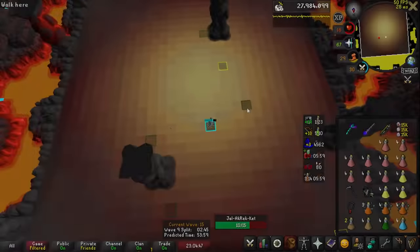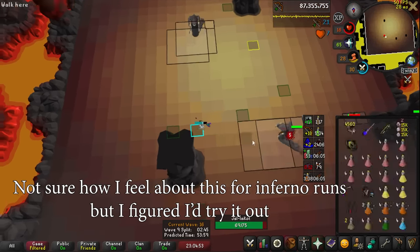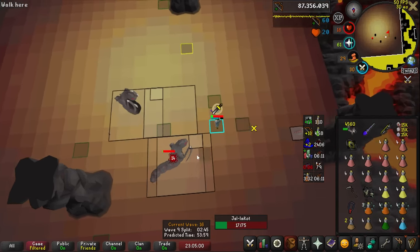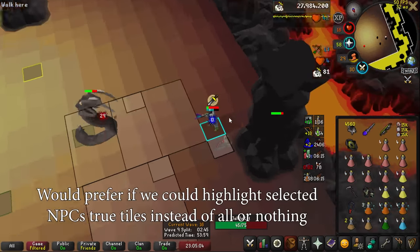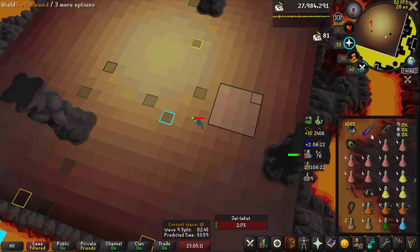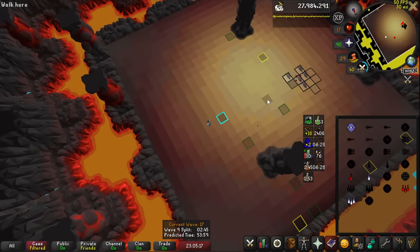Transmitting information smoothly between teammates is very important for raiding in general, and a great addition. Finally, they added monster true tiles to Runelite. This allows you to see exactly where a monster is at any given moment. This being considered cheating was one of the weirdest decisions to me, as we could see our own player's true tile but not the true tile of monsters. This is incredibly useful anywhere monsters stall. Melees in Inferno is a great example, as often their true tile is completely off from where they actually appear to be. This will be greatly beneficial at Nex for resets as well, as we can actually visually see exactly where she is.